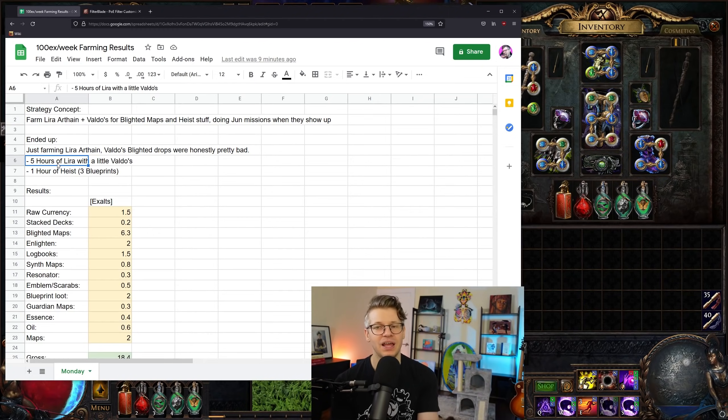We ran basically five hours of Lira Arthane with a single set of Valdo's, as casually as possible, plus one hour of heist. We ran blueprints using the rogue markers picked up along the way — one blueprint of each type that had dropped: Enchanted Armaments, Unusual Gems, and Replicas. Honestly, the heisting was not great — if we hadn't heisted at all and stayed in Lira Arthane, I would have made much more currency.